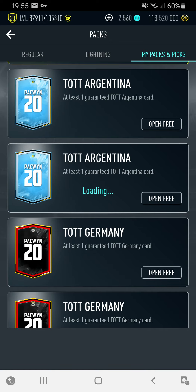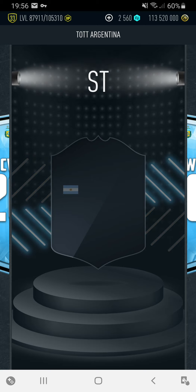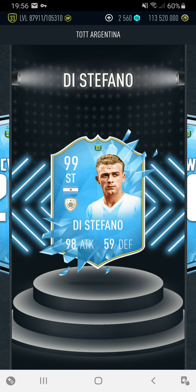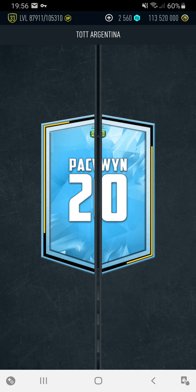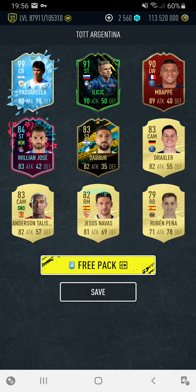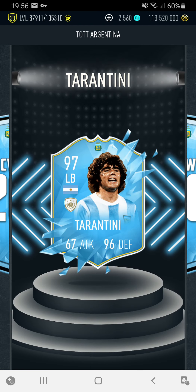Now let's get straight into the pack opening. I'm going to start with all the guaranteed packs first. Striker, so it's not going to be 100. 90, 90, Stefano. We do get a free one as well, which is nice - I didn't think they were going to give us free ones, so we've got three of each. Centre back, not 100 again - 99. Last one - left back, so it's only going to be 97. Tarantini.